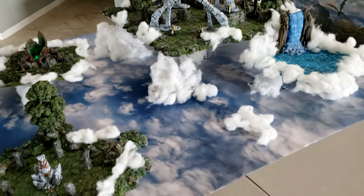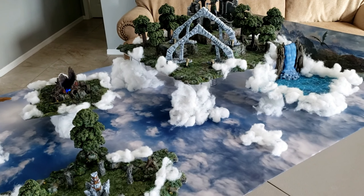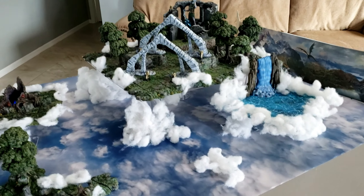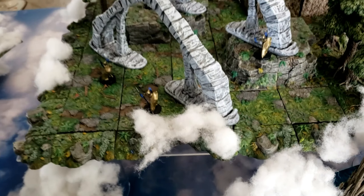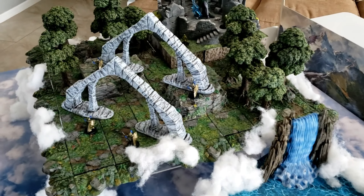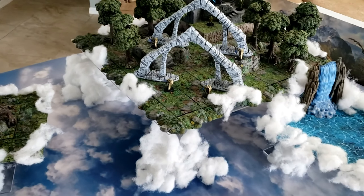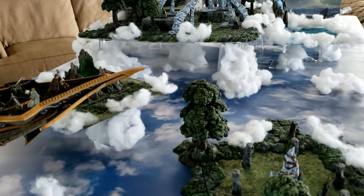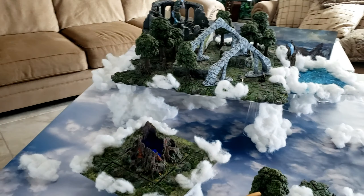The clouds themselves — the fluffy clouds — are literally nothing more than doll stuffing that I got off Amazon. Just look for doll filler and you get an $8 bag that's absolutely huge. Then I used 22-ounce clear plastic tumblers underneath in order to support it all. It's resting on top of a 24-by-24 clear plexiglass sheet that I got off Amazon — they have all different sizes. I have five glasses: one on each corner and one underneath in the center, covered by clouds, just for extra support. That's how I create the elevation.